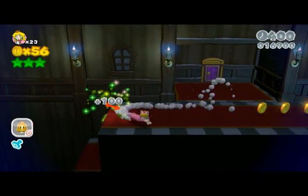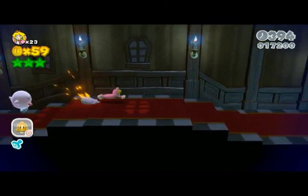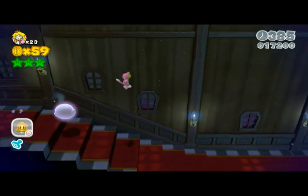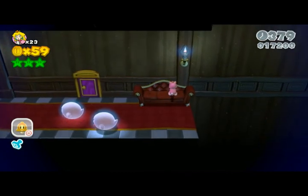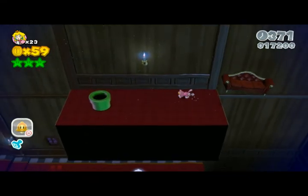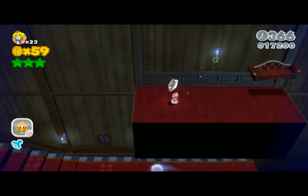There's a timer there, you better be quick though because the floor disappears on you. Keep going to the end, up the stairs, back down. Don't go in the door — go on the second sofa. That takes you up to here. Now this plant pot will disappear but it will turn into a star.